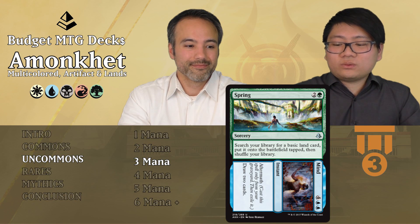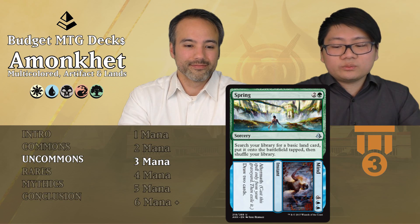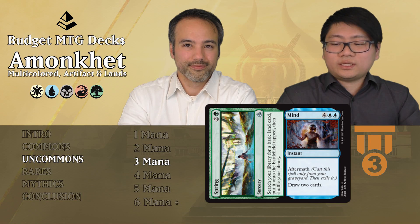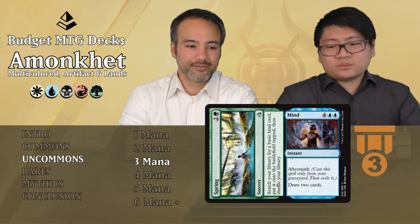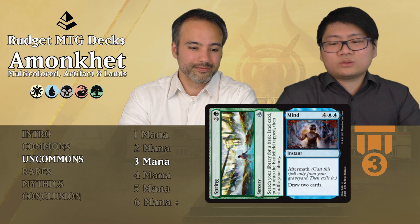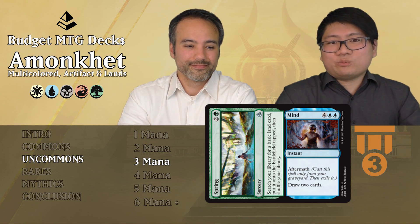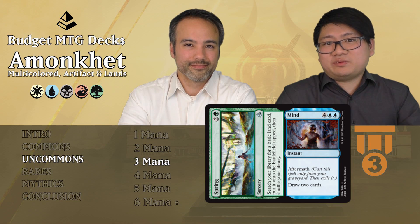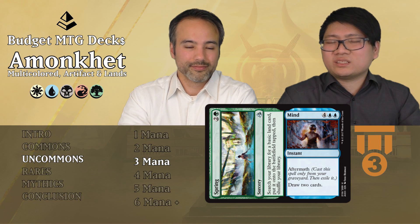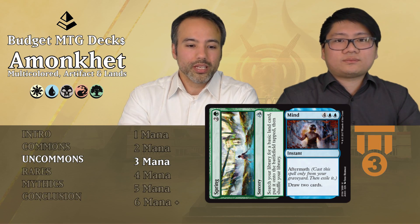Spring//Mind is also an aftermath card. The Spring part is two generic and one green sorcery — search your library for a basic land card and put it on the battlefield tapped, then shuffle. The Mind aftermath is four generic and two blue instant — draw two cards. It mana ramps you for three mana, which is decent, and for six mana you can draw two cards at instant speed. It's just fine — good enough filler, Tier 3.